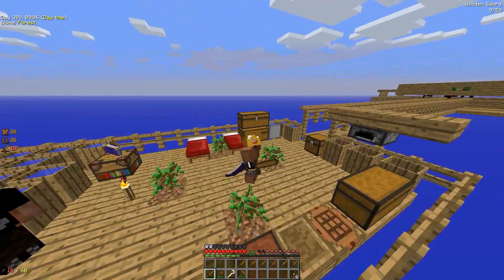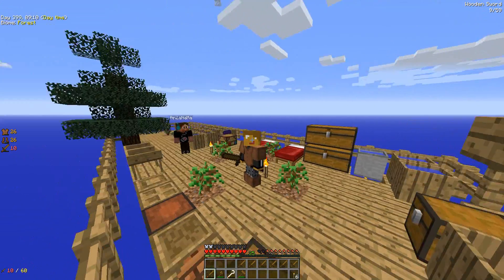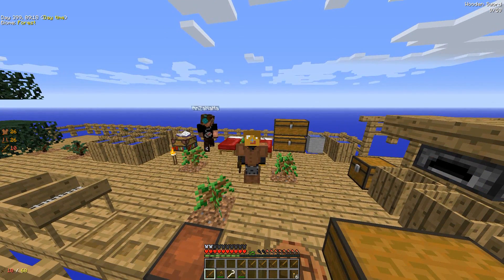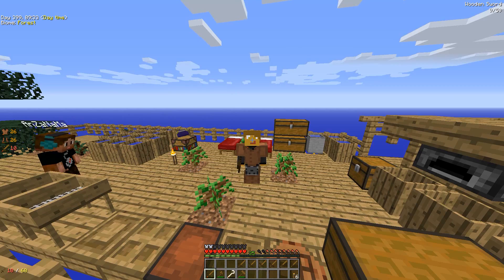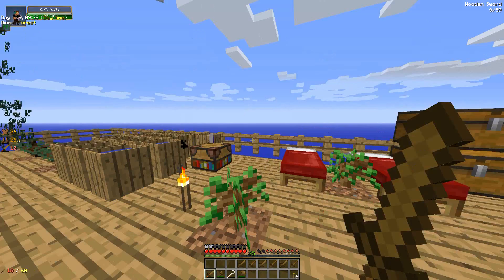So in our last episode, we basically got our mob farm up. We got a lot of wood, did some tree farming, manual stuff. We got a bunch of barrels and did a lot of busywork. So today we're going to get to the next step and reduce the busywork a little bit, because we're going to actually get a cobblestone generator, so we'll be able to get cobble a lot faster. And we're going to start by getting a crucible.